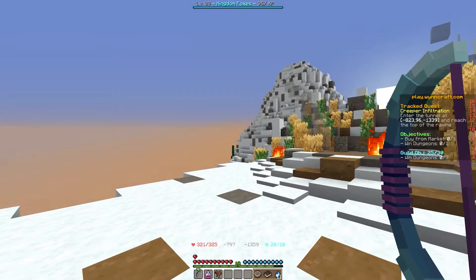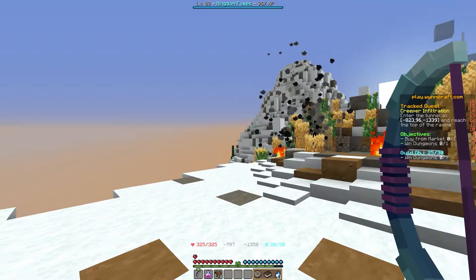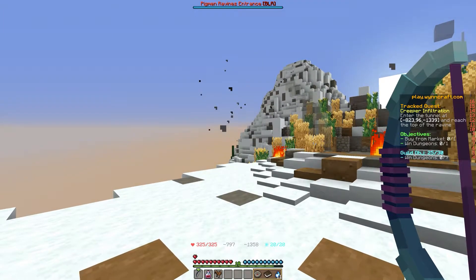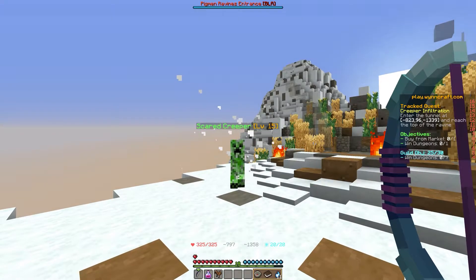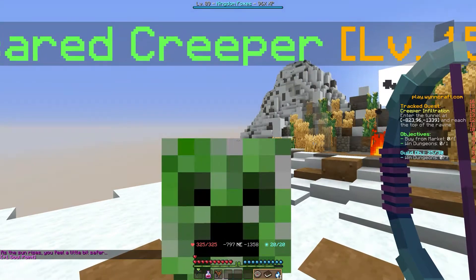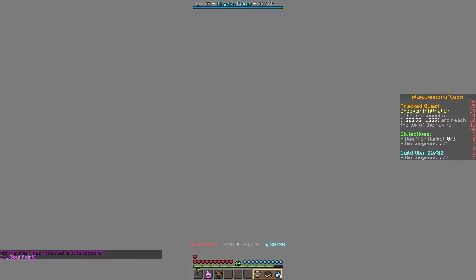We go through the teleporter - that sometimes glitches out. There we go: the scared creeper! This is our first interaction with a creeper in the game, and it blows us sky high.